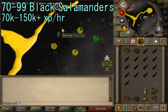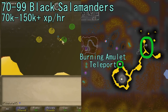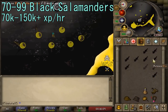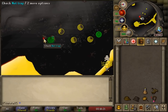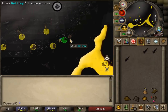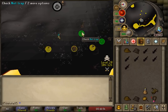From levels 70 to 99, you can catch Black Salamanders out in the Wilderness. I usually use the Burning Amulet to teleport out there and just run north. These are very fast XP for not much effort, but zero profit since you catch and release. Being in the Wilderness adds some risk, though Black Salamanders aren't a huge PKing hotspot since you aren't risking much money. At level 70 you can place five traps out there, and at level 80 or higher you can use all six trap locations — six traps is when you start to see really good XP rates.